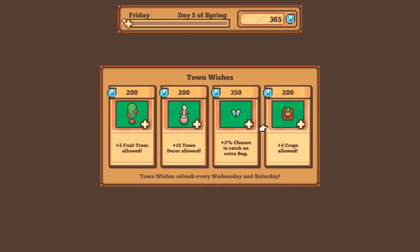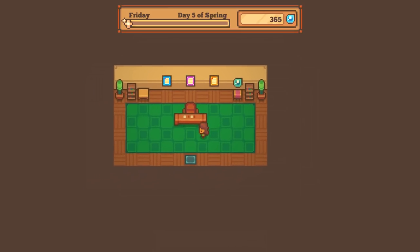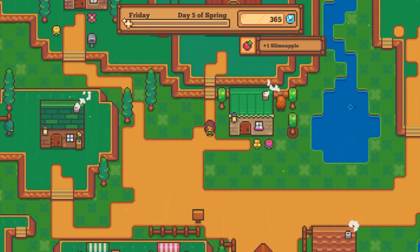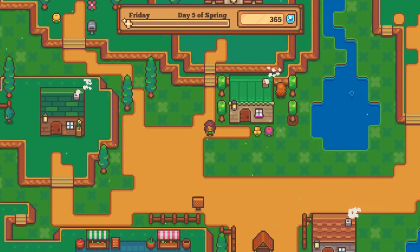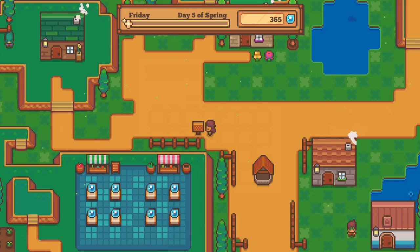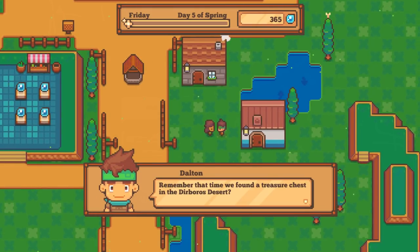Town wishes change on Wednesdays and Saturdays - I'm still not one hundred percent sure about the town wishes. I kind of feel like chance to catch an extra bug would be cute, but let's see what crops and fruit trees can do first. Can I level up my office? I can! Let's give some wooden planks to it - so cute! And we have another slime apple - I don't think these need tilled ground, so let's try to put another one. I really love the slime apple trees.